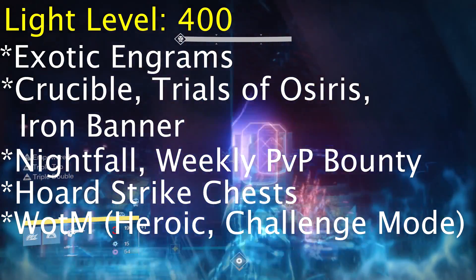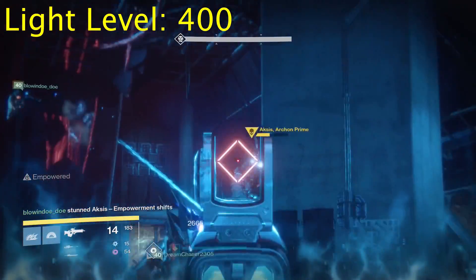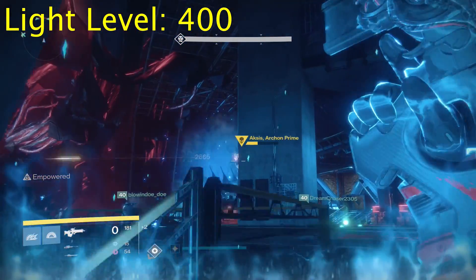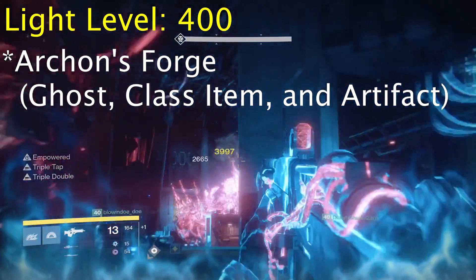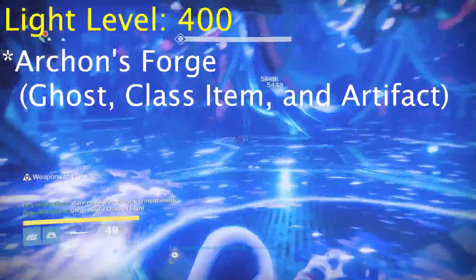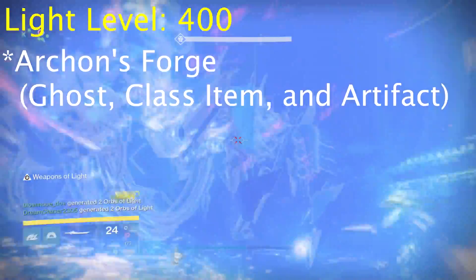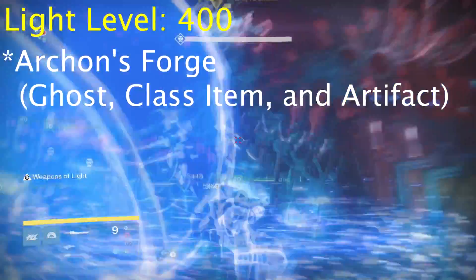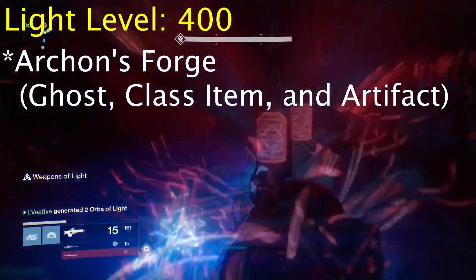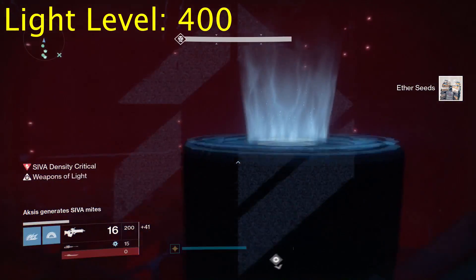Three of the hardest items to come by while gaining light level tend to be the class item, your artifact, and your ghost. If those are holding you back - sitting lower than your other gear - that's where Archon's Forge is highly recommended regardless of your light level, as it has a chance to drop those three item types up to a maximum of 400. Say you're at 395 but those items are in the 380s - do yourself a favor and level those up first. It will make a big difference on the loot you get from all other activities. Go to Archon's Forge and farm it for whichever of those three pieces you're missing, and it will really speed up how fast you can reach max light level.